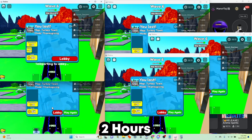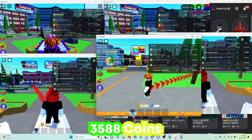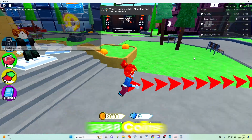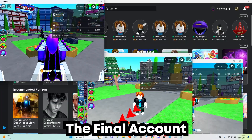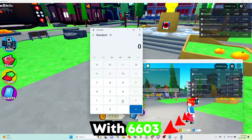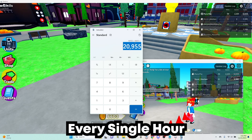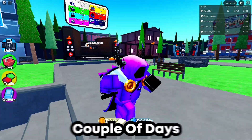We're finally done grinding after two hours. Let's check how many coins we got on each account. Account one has 3,588 coins. Account two also has 3,588 coins. Account three has 3,588 coins. Account four has 3,588 coins. And the final account ended up with 6,603 coins. All that added up — 3,588 times four equals 14,352, plus 6,603 — gives us about 20,000 coins after only two hours of grinding, which is a little over 10,000 coins every single hour.